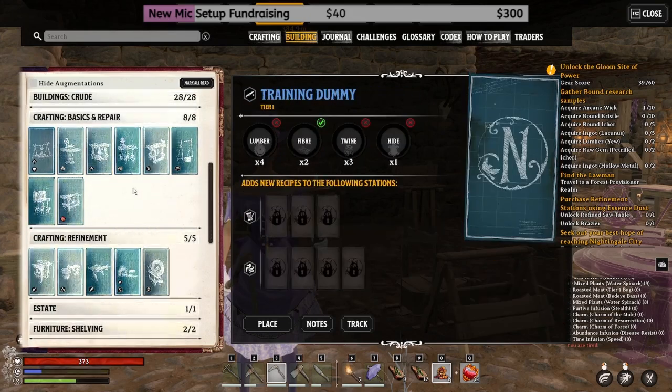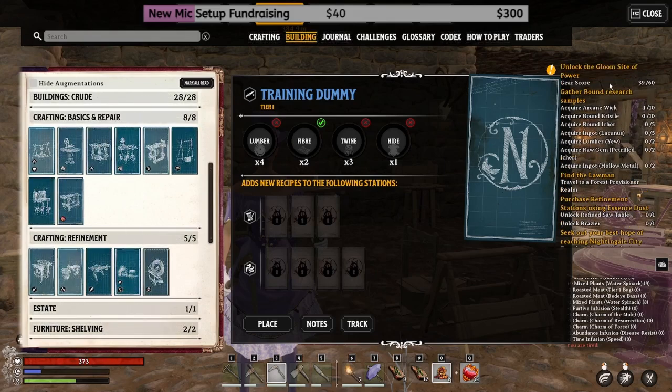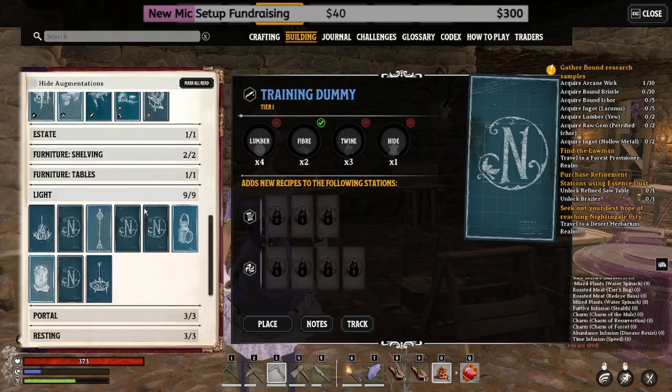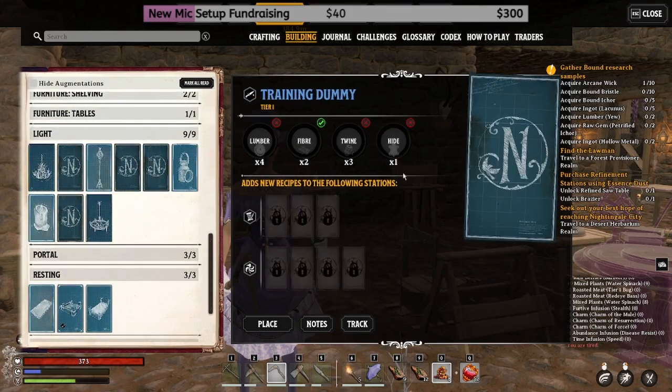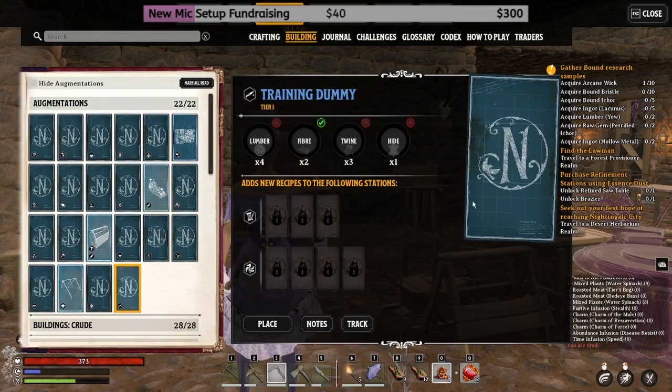The refined tables you'll get when you do the quests — it's important to do the quests in order. Puck's quests will give you whatever comes next and will open the next level of gear, tools, etc. I hope that helps if you're struggling to figure out how the augmentations and tables work.